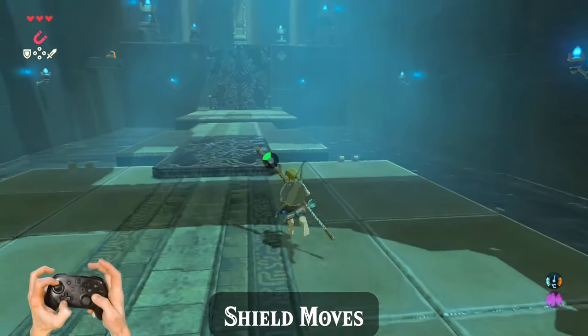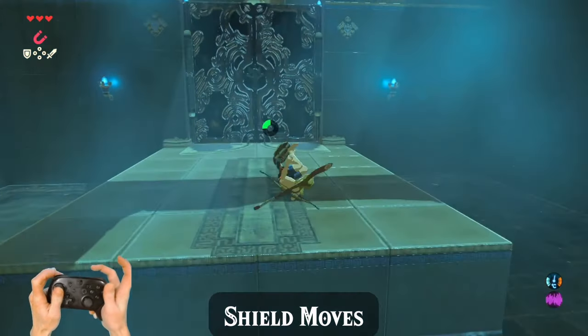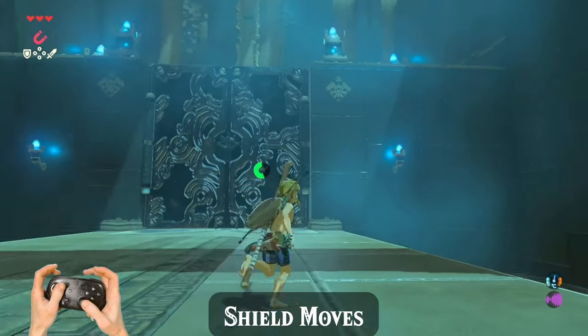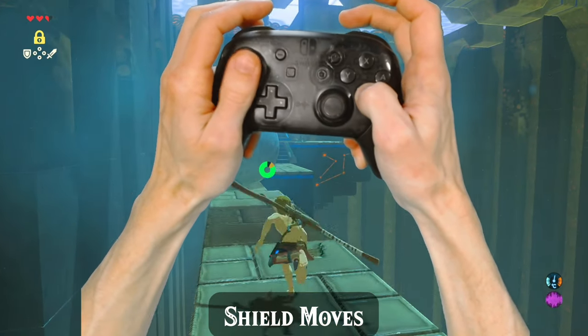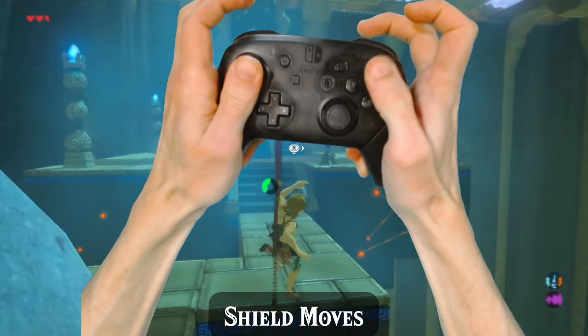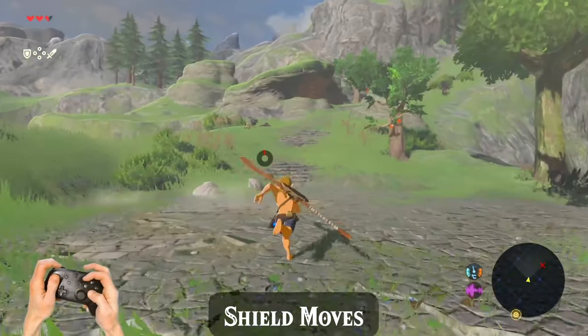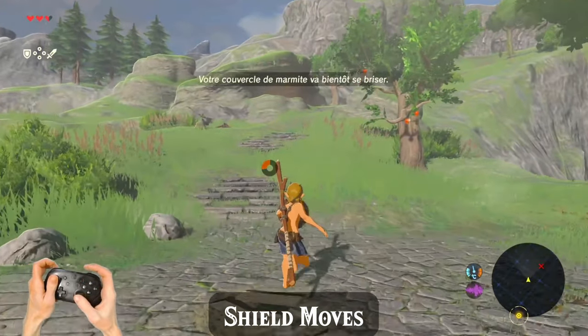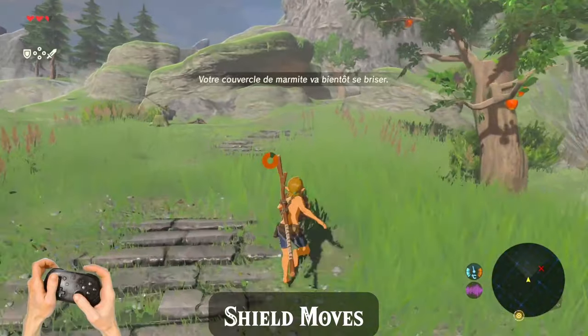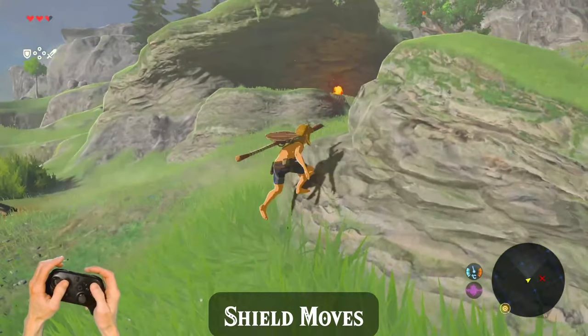You can also use a mid-air shield jump to essentially get a double jump for times when you need to clear large gaps throughout the run. You do this by running and jumping regularly, and then mid-air, you hold ZL and roll your thumb down to A. If you ever mismanage your stamina, it's good to know that you can take out the shield and run with it, and this is slightly faster than the tired-out running animation that Link does when the stamina wheel is recharging from red.